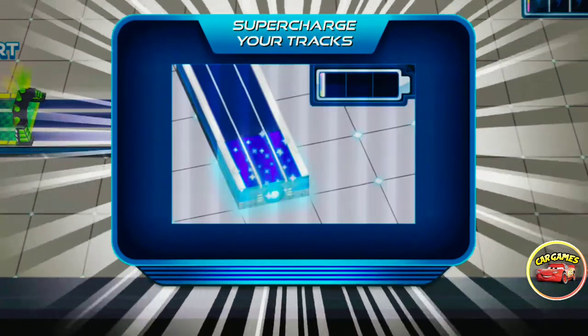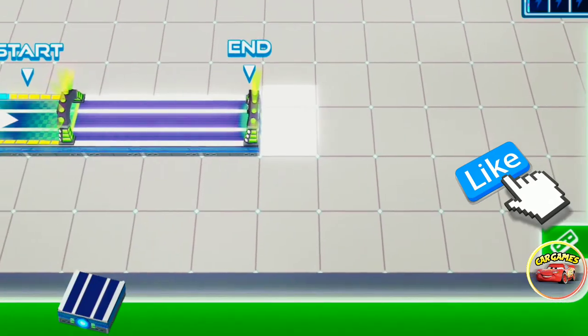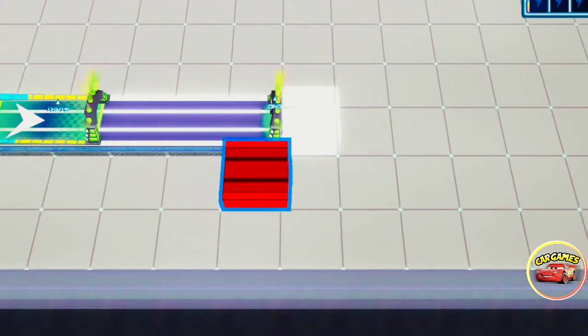What was that? That's a supercharged cell, Clint. Building your tracks over supercharged cells generates even more power. More power, more rewards. Make sure to use them.